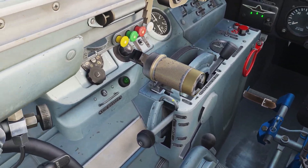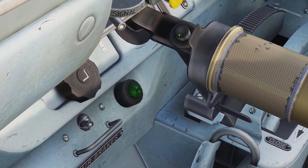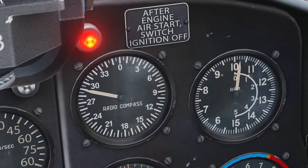So to start the engine, first there's this little switch on the throttle. You open the cover and hold the switch down for one or two seconds, and then let go, and you'll see the RPM start to go up.